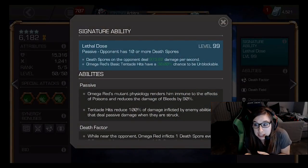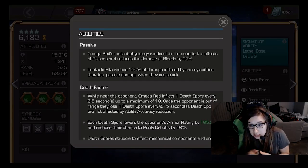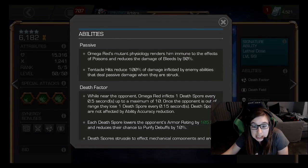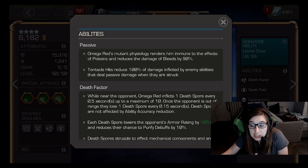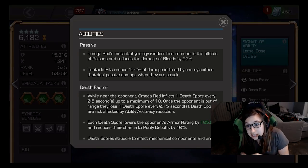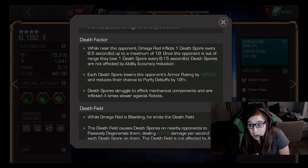For abilities, we'll start with the Sig ability. It's Lethal Dose. It's activated with more than 10 death spores and determines the damage based on your Sig ability level. It's also a chance for tentacle hits to be unblockable. His passive — he's poison immune. He takes decreased bleed damage and tentacle hits disable passive on-hit damage. Tentacle hits are medium hits, the end of a light combo, or special abilities. Death Factor adds a stack of death spore every half second you're near him and loses a stack every 0.15 seconds you're not.